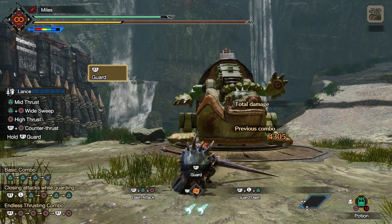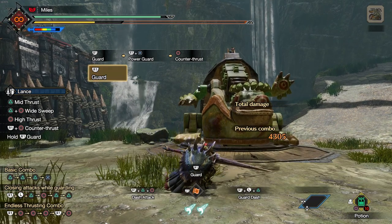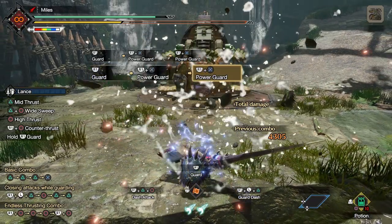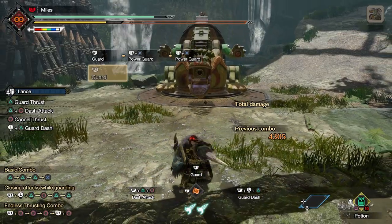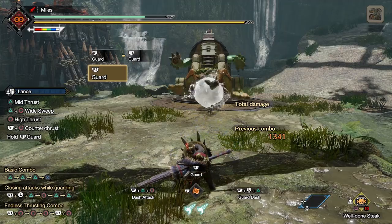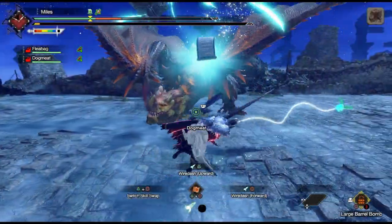Next up is Power Guard. To activate Power Guard, press the dodge button while you are in the counter attack animation. This will make a blue aura appear and now you'll guard in 360 degrees, which is very useful for certain attacks. Once you activate it, you will constantly lose stamina until you block an attack. But once that happens, the stamina you would take from blocking the attack is greatly reduced, at the cost of increased chip damage. And if the attack would put you into a large amount of knockback, that knockback is reduced while blocking with Power Guard.